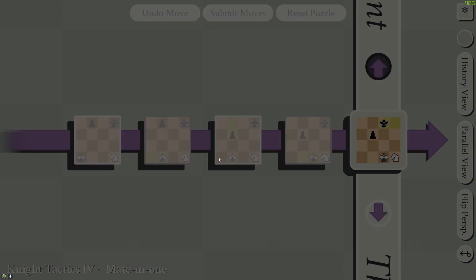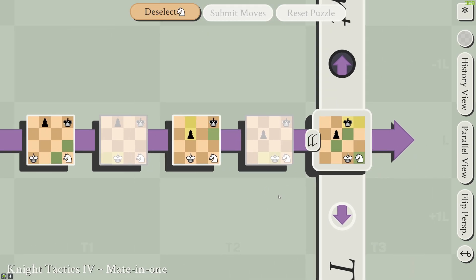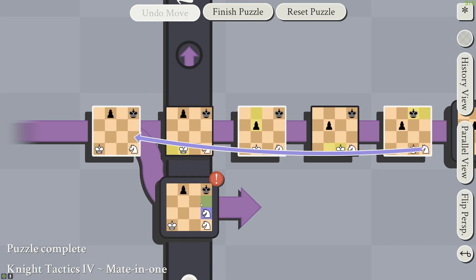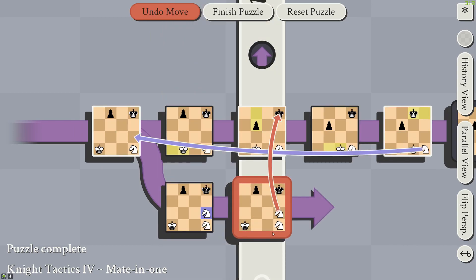King Knight Tactics 4: here we're going back in time to attack the king. This is a valid checkmate because we're attacking simultaneously this king here, and we've also trapped this king in the top right square. These two spaces are blocked by the knights and then this space would be blocked by the knight in the next frame.